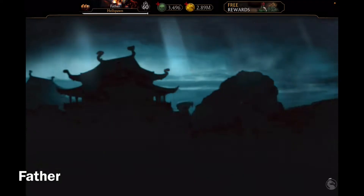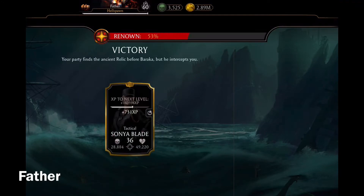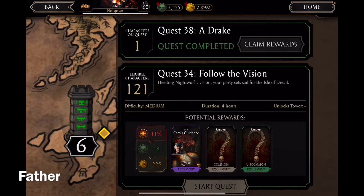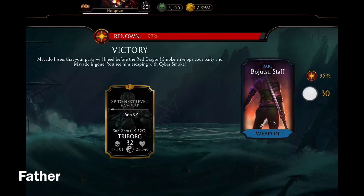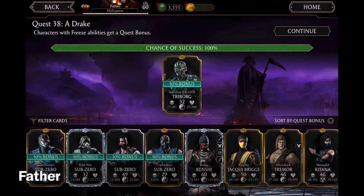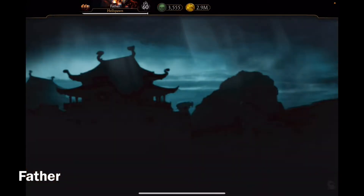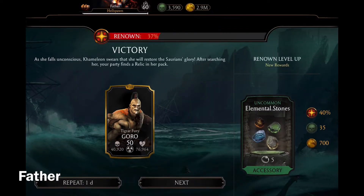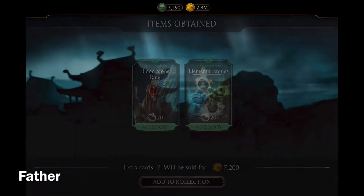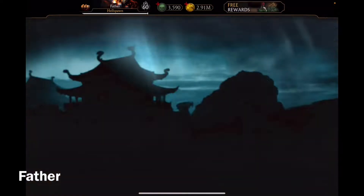Welcome back to another Mortal Kombat X video. I'll be continuing the Fatal Elder Wind Tower, but first I'm gonna collect my quest rewards. First reward is just a normal — I'll send her back to do the quest again. For the Drake one, okay Triborg — I already have it maxed so I'm gonna get coins for it. And now this one, Goro — an uncommon equipment that I already have maxed, and another uncommon equipment maxed. Whatever, just start quest and that's it.